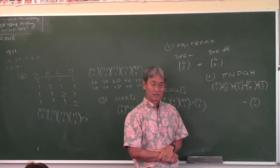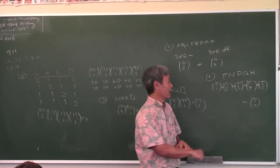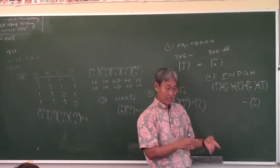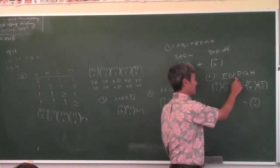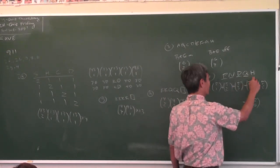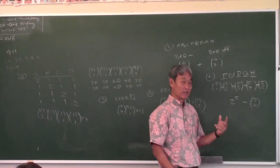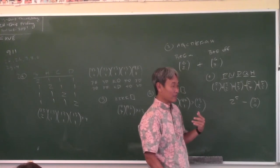The complement is selecting none of the coins: 5 choose 0, which equals 1. Subtract that from the total. The total: a penny has two choices—it's either in the sum or not. The nickel has two choices, the dime two, the quarter two, the half dollar two. So the total is 2 to the 5th, which is 32. The answer is 32 minus 1, which is 31.